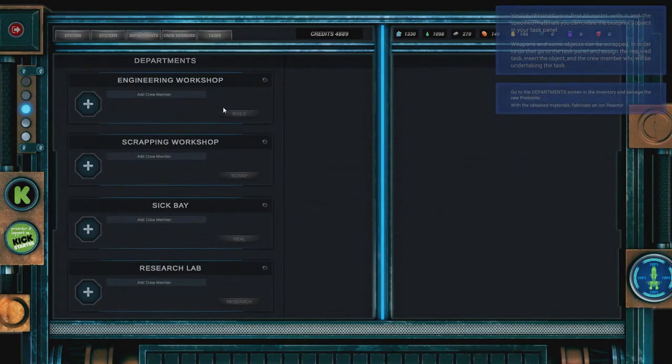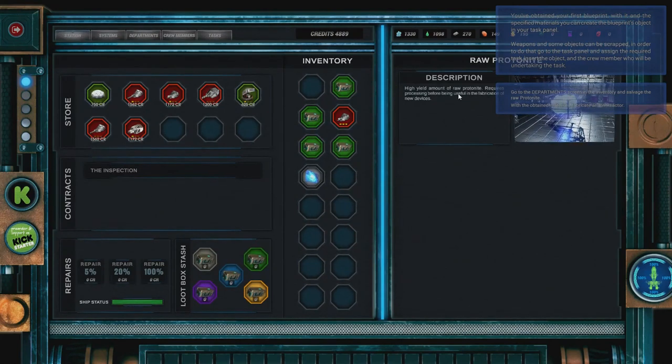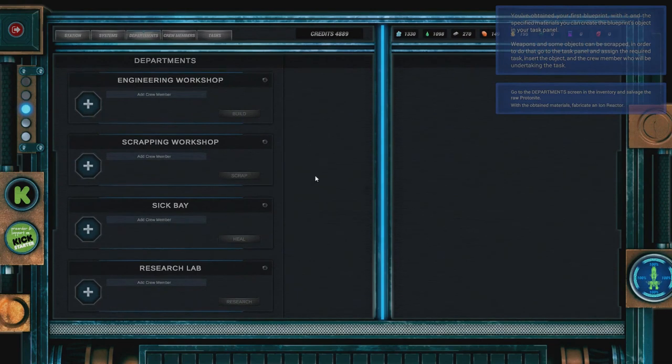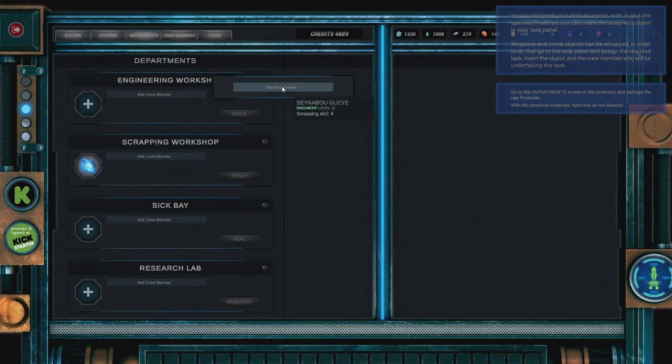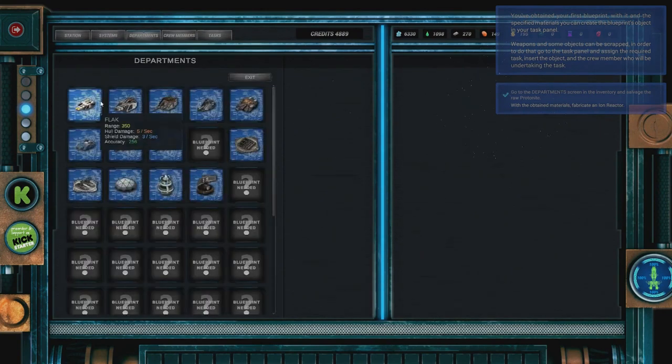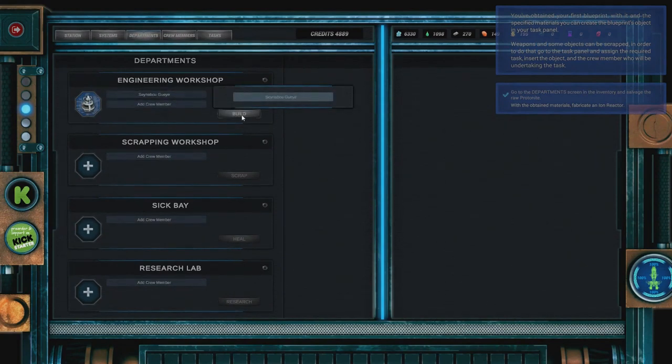So we head on to the departments — we're asked to create an ion reactor. First of all, we've got to process this raw protonite. In the scrapping workstation, we just have to assign a crew member to do it, and they will quickly scrap for 5,200 protonite. Then we want to build a new item — we want the ion reactor, which will give us engine power. We'll just build that, assign a crew member, and complete construction.